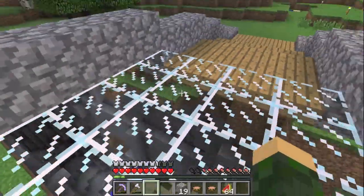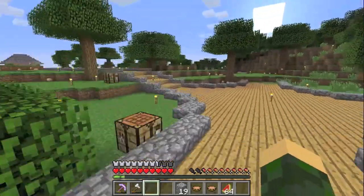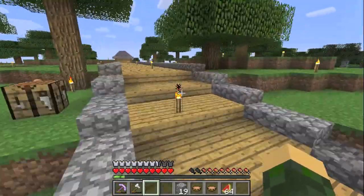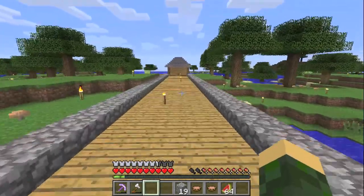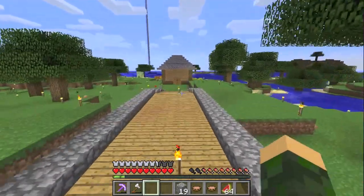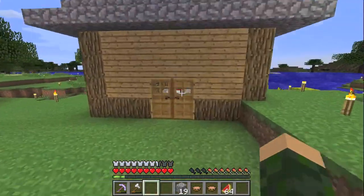And this bridge going over this ravine — I thought I'd throw in a glass floor. I had a whole bunch of glass that I got from this desert. It is a server rule that you never quarry deserts that are too close to spawn, which is why I had to go about 2,000 blocks to quarry a desert. It's annoying, but it's a lot better than having quarried deserts all over your server.